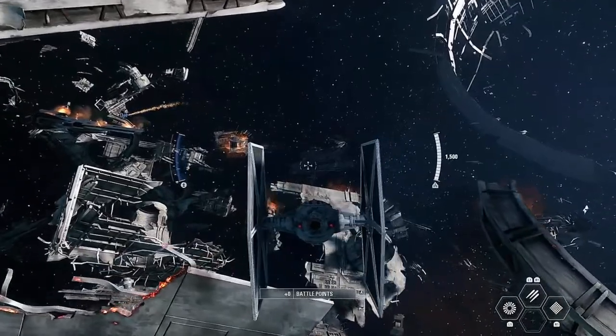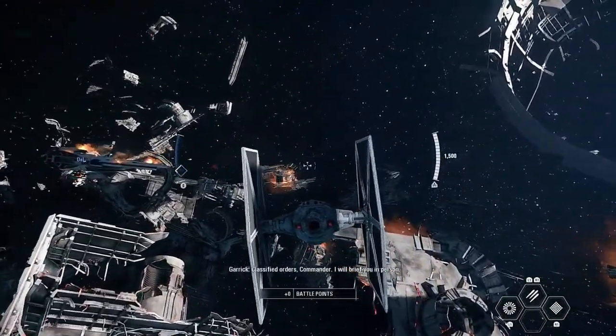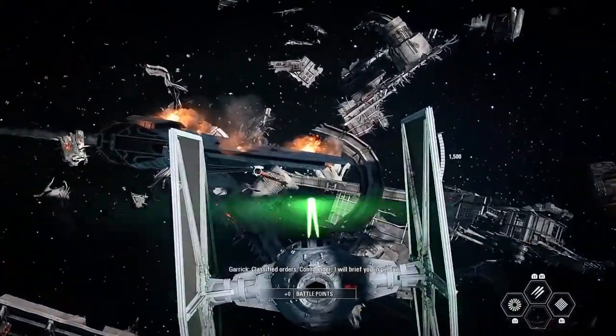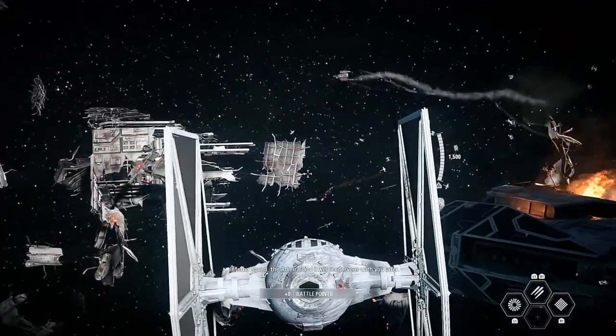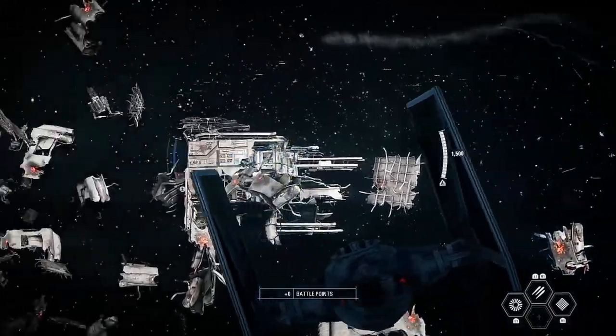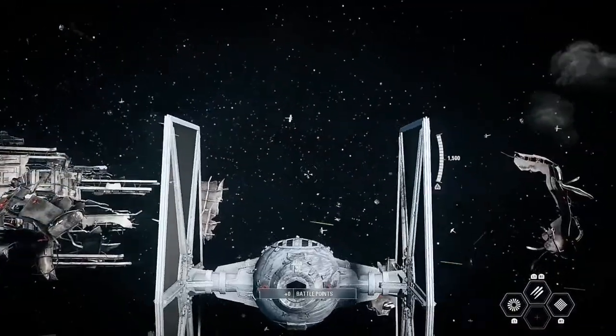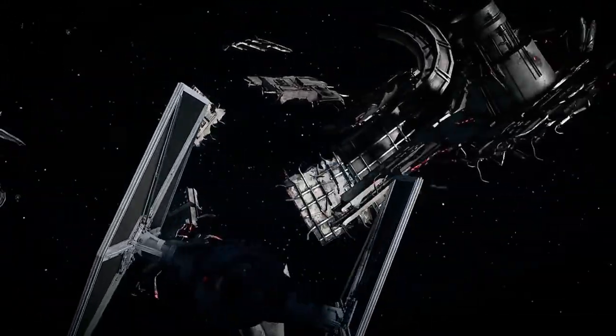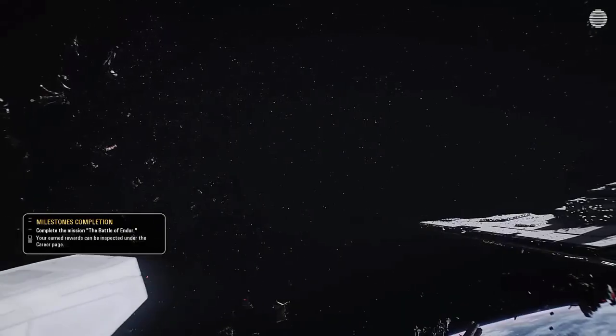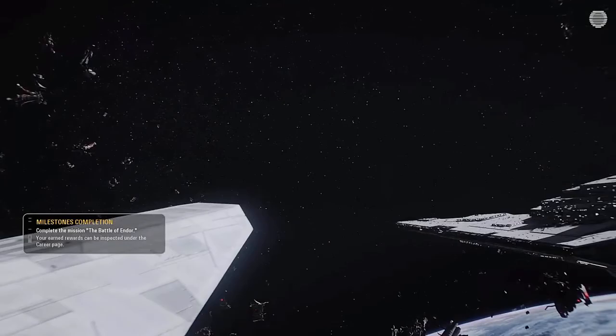Commander Versio, order your ship to retreat, then join me on the Eviscerator. Sir? Classified orders, Commander — I will brief you in person. Yes, Admiral. Inferno Squad, the Admiral and I will rendezvous with you later. Understood, Commander. Come on, end the mission — end the mission! We did it, everyone!